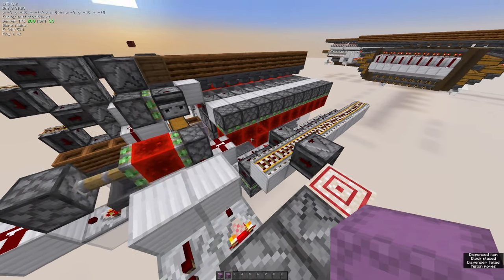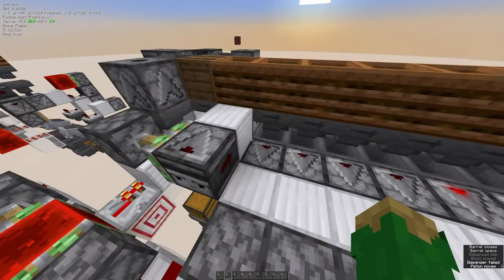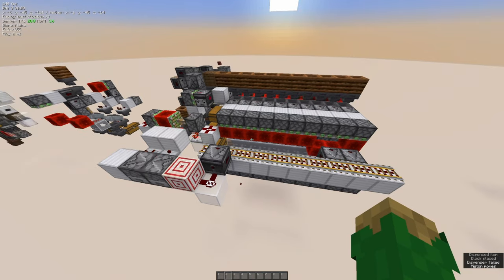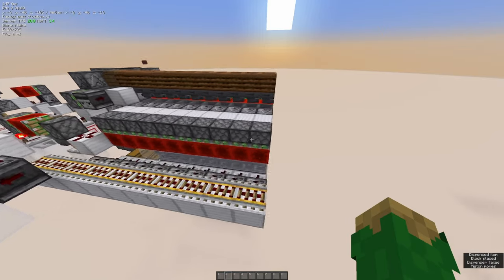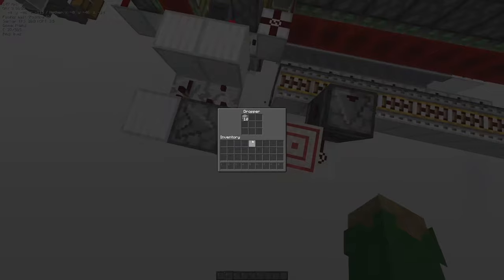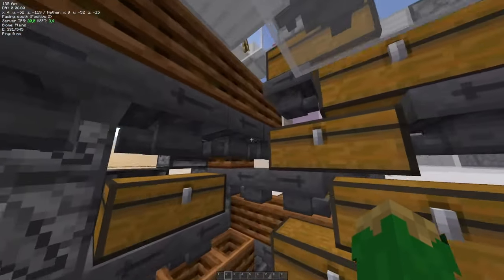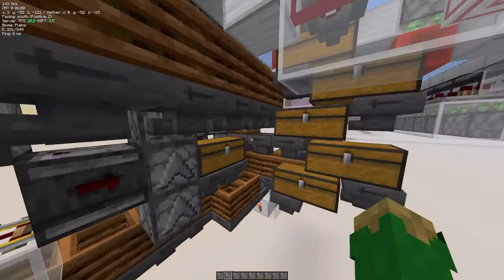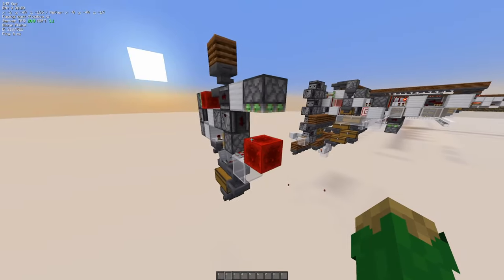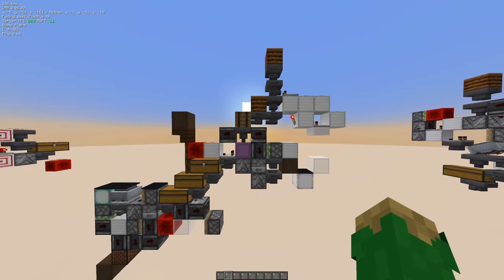Once this one is empty, it sends a signal over here, pulsing one item from here back over there — a single item — which unlocks this again, pulses once, and the next one goes. It keeps going until every shulker box is out of this dropper. Then we're back to all full and 10 items in this dropper again, just continuing until this one is empty. Empty boxes can go either over this way or in here — this is a single slice made by PureLeft, one of the members in Storage Tech discord.